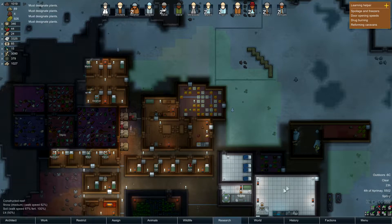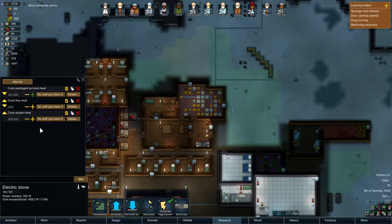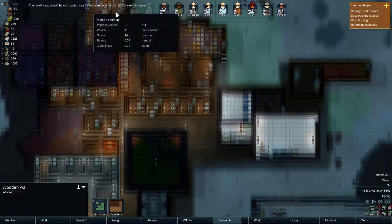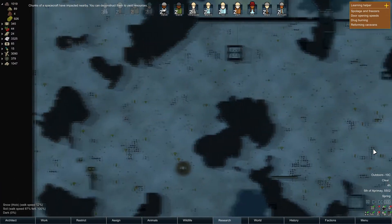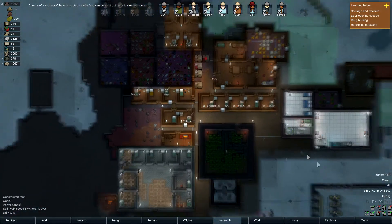Let's lock all those bills - not that many, but about that many. I also wish to increase the size of the freezer area, just like that. Chunks of spacecraft have impacted - those can have components as well. Nice! We got sorta lucky.